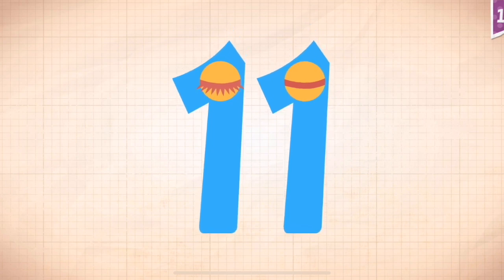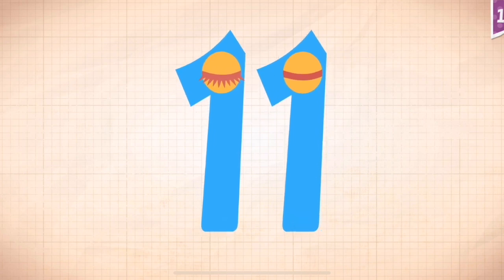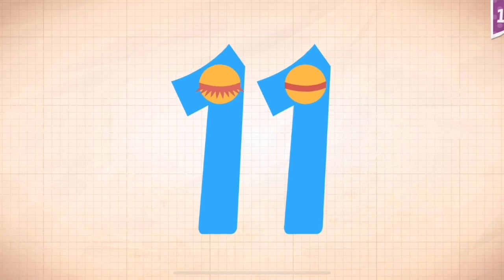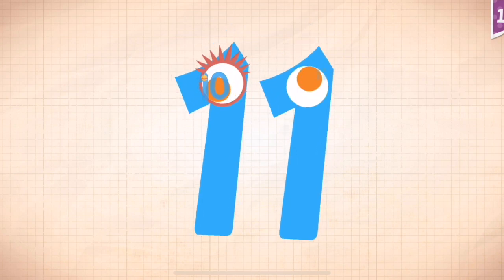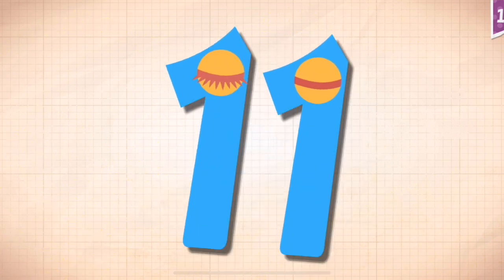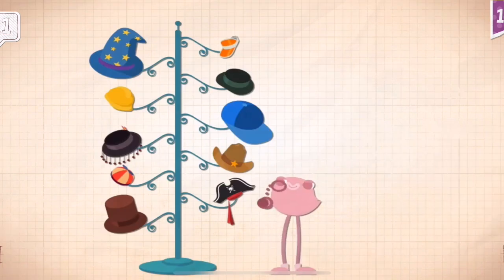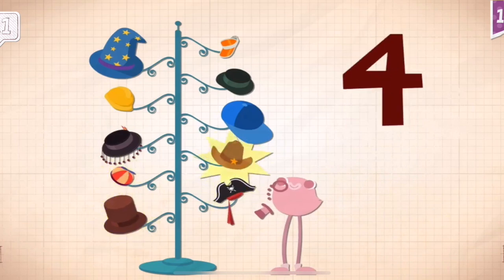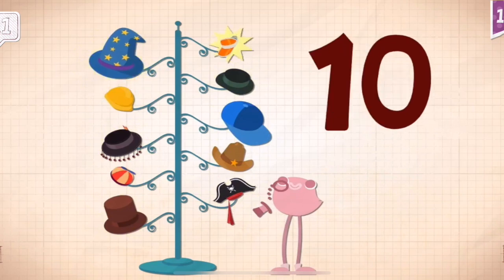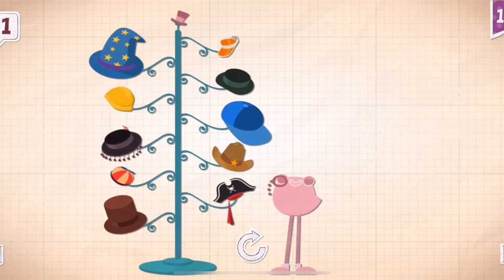Touch the monster's eyes to wake it up. 10, 11. Dapper Dandy has 11 hats that he keeps on his hat rack.